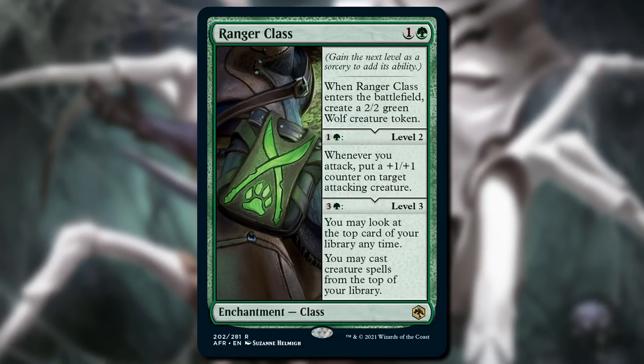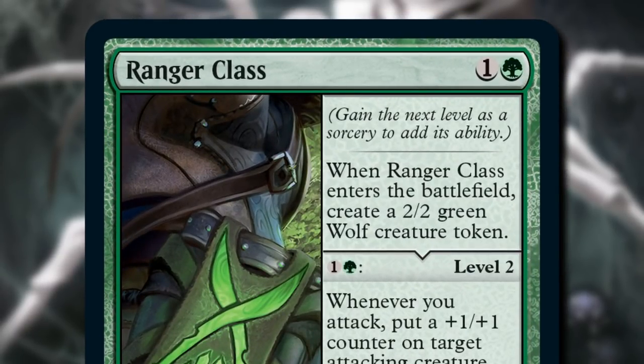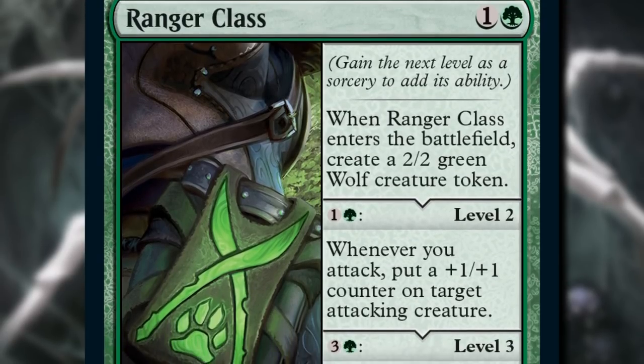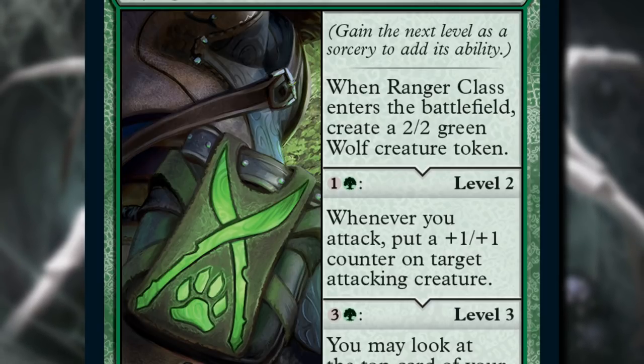When you play this card, it starts with its base ability at level one. In this case, you make a 2/2 friend. But then, as a sorcery, you can pay the mana cost — in this case, one and a green — to add its next level. When you do, you gain the ability to add a counter to an attacking creature when you attack.